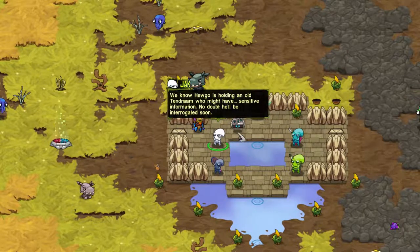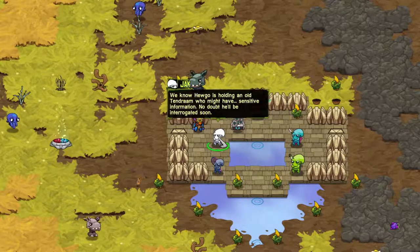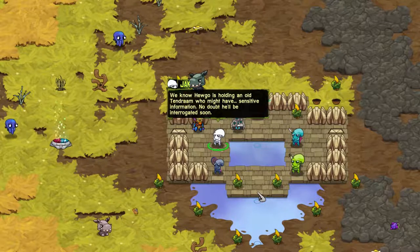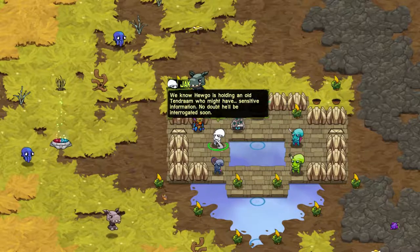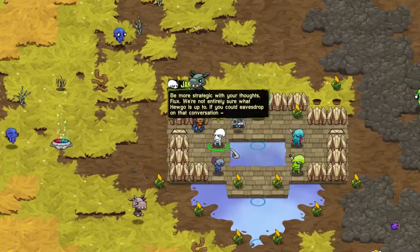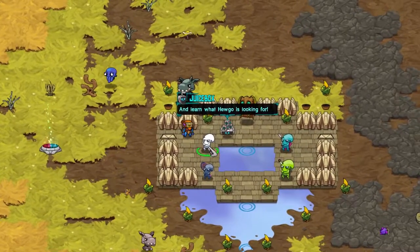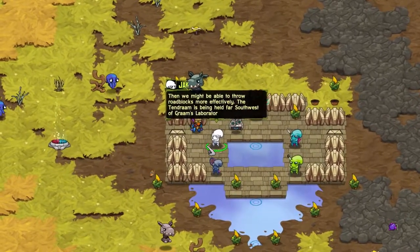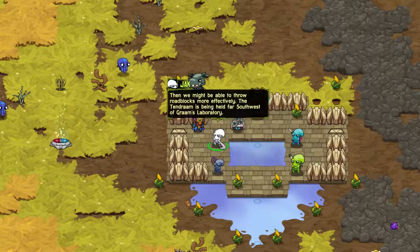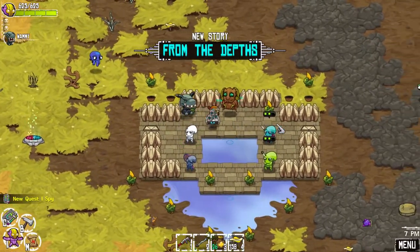We know that Hugo's holding an old Tendram who might have sensitive information. No doubt he'll be interrogated soon. So we break in and break the old guy out. Be more strategic - we're not entirely sure what Hugo is up to. If you could eavesdrop on that conversation and learn what Hugo is looking for, then we might be able to throw Roblox more effectively. The Tendram is being held far southwest of Graham's laboratory. Sneak over at night and find out what Hugo wants, then report back.